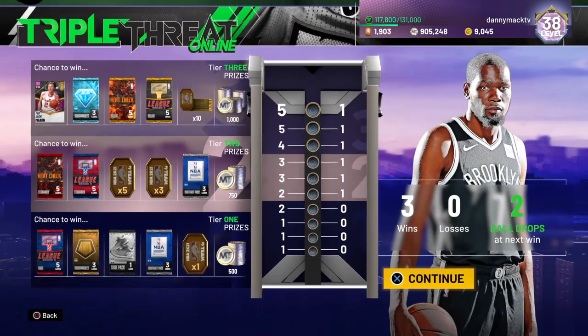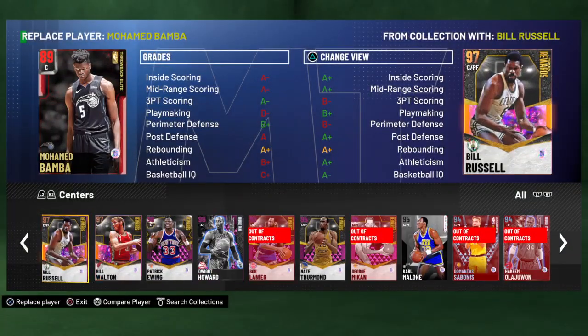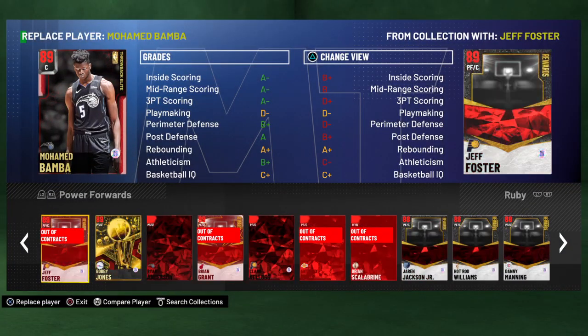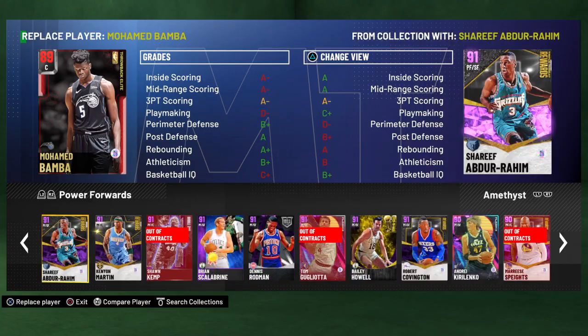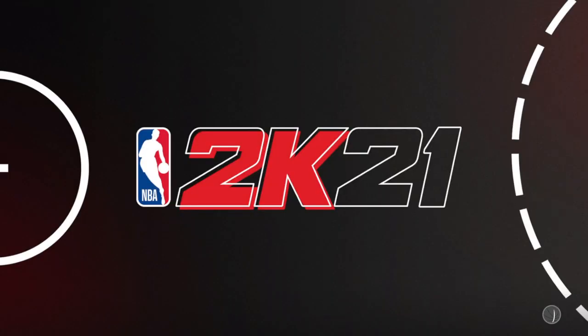Going to play a little trip online with that card — putting him in for Mo Bamba. The White Mamba is in the building along with D-Wade and Jalen Brown, so let's see what we can do and get this started.